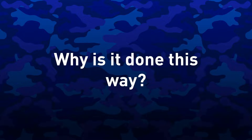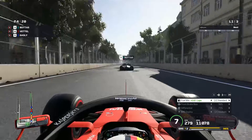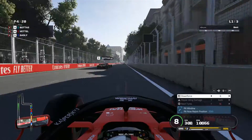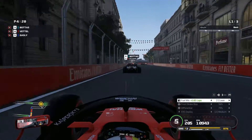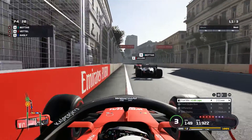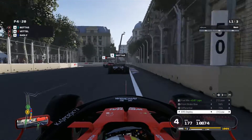Why is it done this way? Well, with teams picking in reverse Championship order, it gives teams who may have had a difficult 2018 the chance to fight for the Championship in 2019, equalling out the field, as they can theoretically pick the best driver from the Draft. And remember, car performance is completely equal in F1 Esports, which makes having a driver who is insanely quick and knows how to set up a car vital for the coming season.